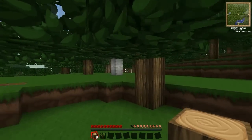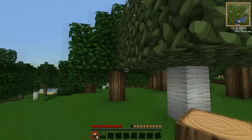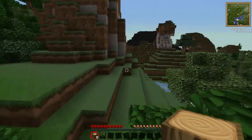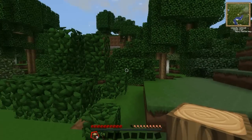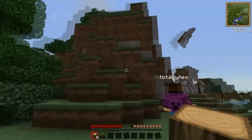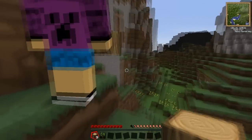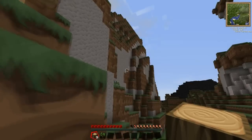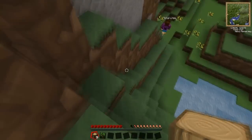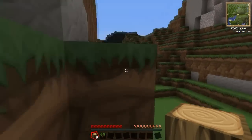So where do you think we should build our house? I think where we spawned over there in the distance looked quite promising. Maybe on top of this big hill — oh no, that's a tiny hill. Maybe on top of that big hill behind it. Sure, let's go ahead and get up there. I have nine wood logs. Me too, that's really convenient.